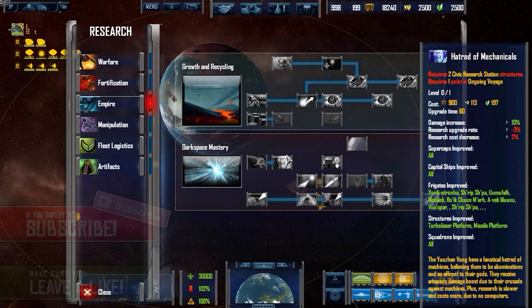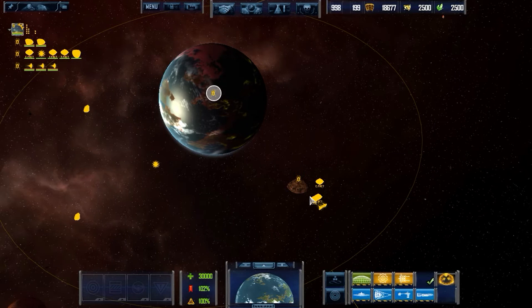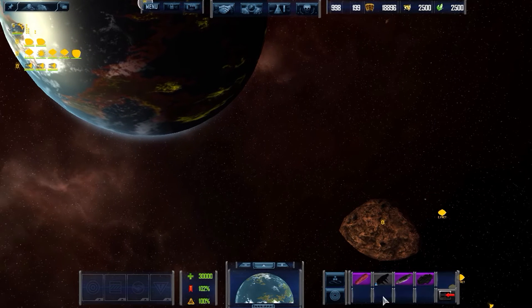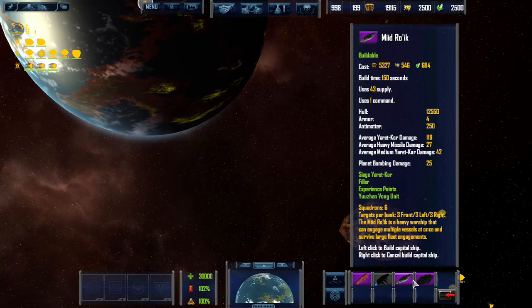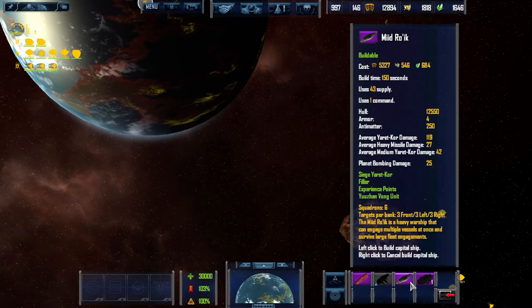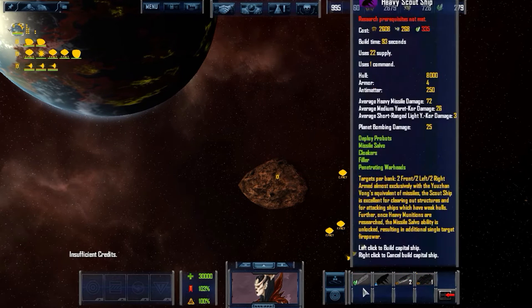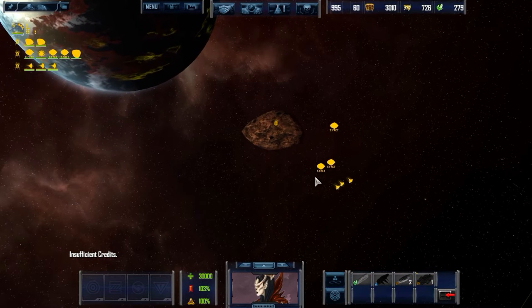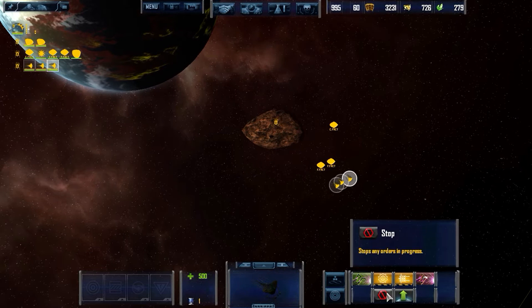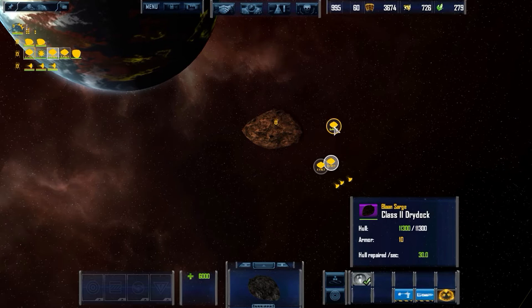I don't even know what all this stuff does. For the sake of my sanity, this playthrough we're going to be playing against the New Republic, so hopefully it's not too bad. We're on the same map as we were last time, so hopefully it's not too bad.